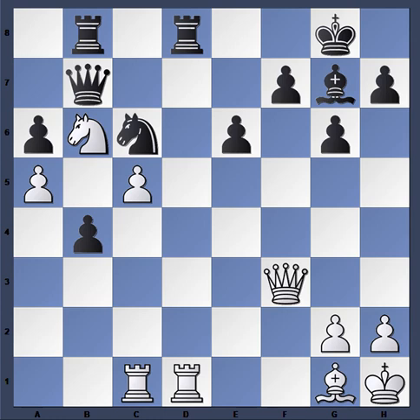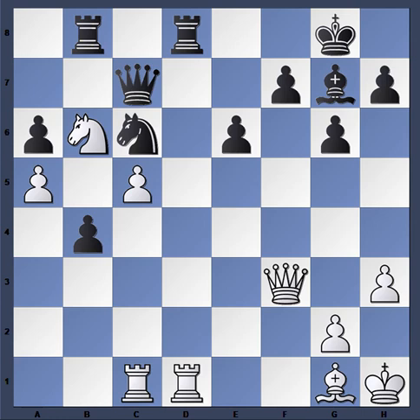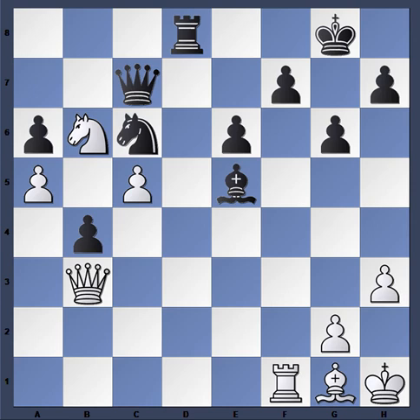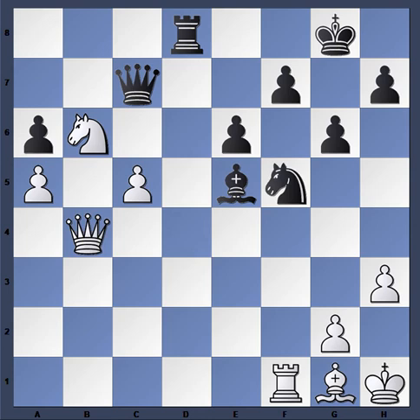Queen f3, Queen c7. Kamsky plays h3 — not really having much to do. Bishop e5, Queen b3, Rook takes, Rook takes, and now Rook d8, Rook f1, and now Knight d4. White is trying to keep some pieces on the board by avoiding the exchange of rooks, but he's basically two pawns down. It's hard to find any good solutions — even if Queen takes b4, the knight just goes to f5 with threats everywhere. So Queen takes b4 was played, Knight f5, the rook came to b1.